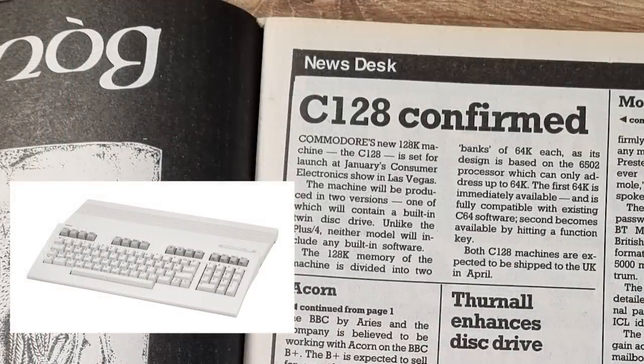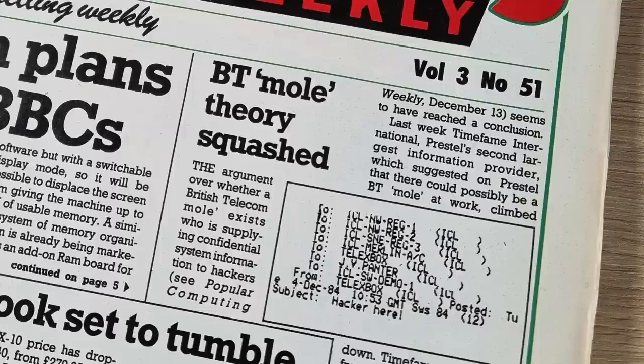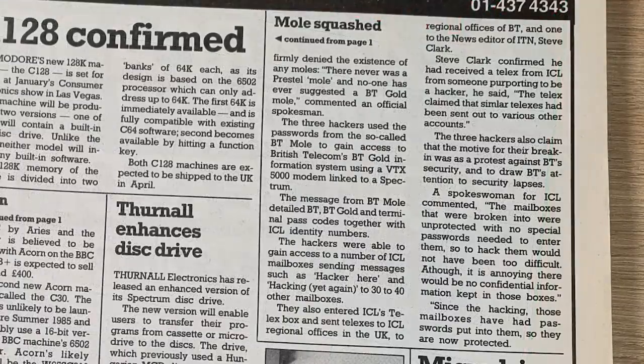Talking of Commodore, they're also set to release two new micros: the Commodore 128, which as the name suggests will have 128K of RAM in two banks, and be launched at the Consumer Electronics Show Las Vegas. This will have two versions, one featuring twin disc drives, and both models are expected to be available in the UK by April 1985. The news that caught my eye was the BT Mole — a juicy story about an alleged hacking of several mail accounts within Prestel. BT closed down the accounts of a company called Teleframe, as they suspected employees were leaking passwords to accounts of other organisations. Timeframe denied the allegations and were taking legal action, until BT backtracked and reinstated the accounts. It seems someone sent emails to various people under the name BT Mole. The messages included account IDs and passwords from BT Gold accounts and terminal access codes. The hackers were using a VTX5000 modem linked to a Spectrum. It later transpired that the accounts supposedly hacked didn't actually have passwords, so not really a hack then.